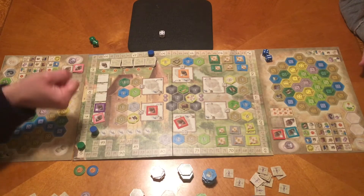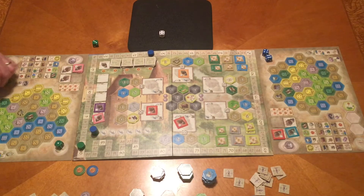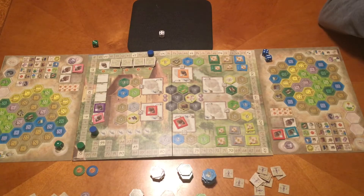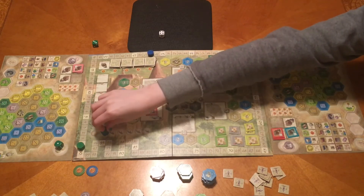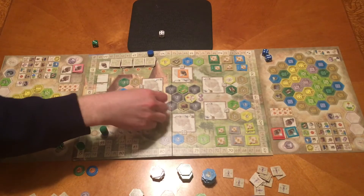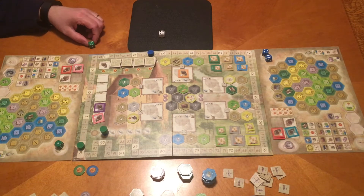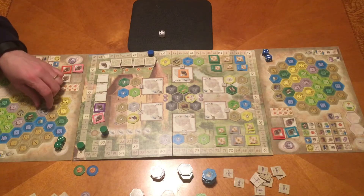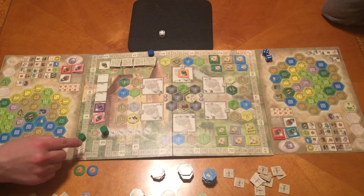Tim uses a five and takes a knowledge tile. With a three, he takes the piggies. Megan uses two workers to make a six into a four and places her piggies for two points. Tim uses a five to take a knowledge tile for use later, picking it up from depot three. Megan finds that six and five depots are empty and she has no workers, so she gets two workers and uses one to make a six into a one, then places her piggies for two pig points.